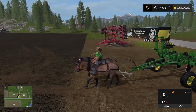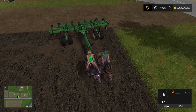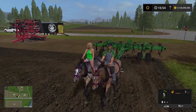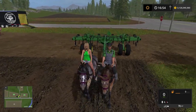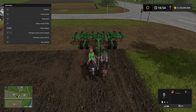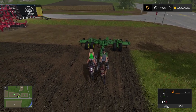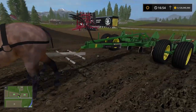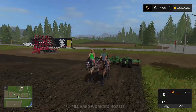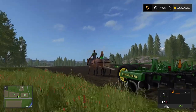In FS19 there's going to be horses and everything — I'm so excited. I'm just trying to get my excitement out by downloading mods. We've got our assistant — not sure about the attire, but that's how the mod is. You can hear the horses neighing. We've got the ripper hooked in — it's the John Deere 2100 ripper, about six to nine meters wide.